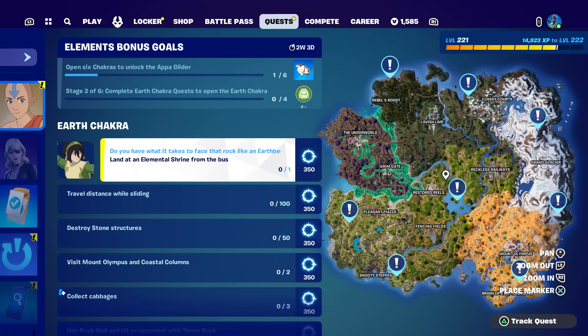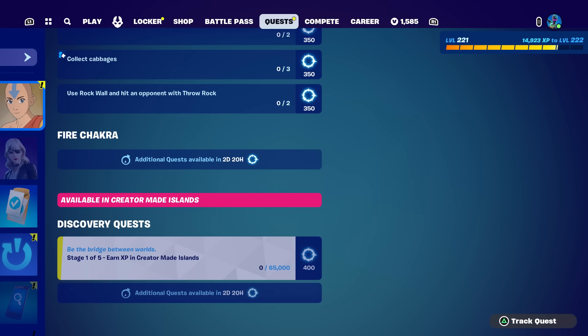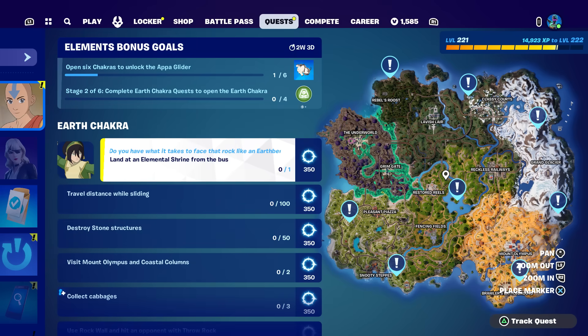With the release of these earth chakra challenges we also have new discovery quests. It looks like you can get two tiers for doing the chakra quest and then two more tiers for doing the discovery quests. Each week you could be at a different spot than me depending on whether you do the creative ones or not. For today's quest it looks like we need to land at an elemental shrine from the bus.